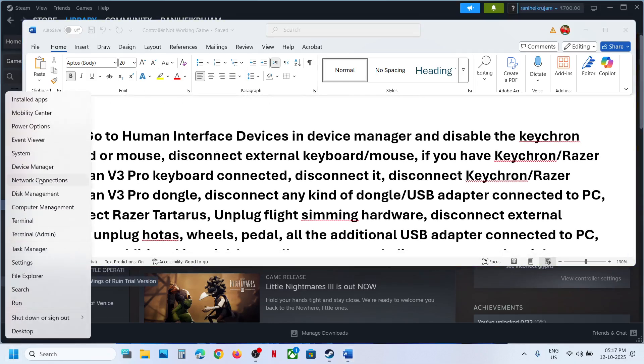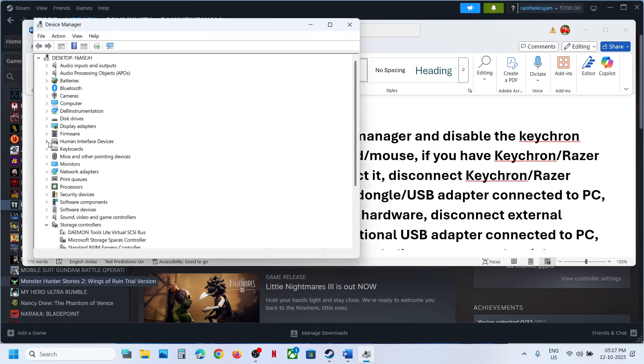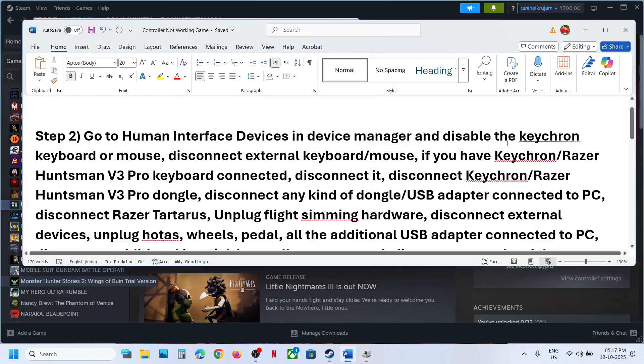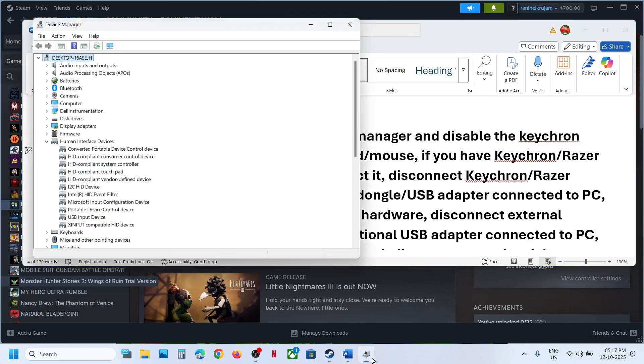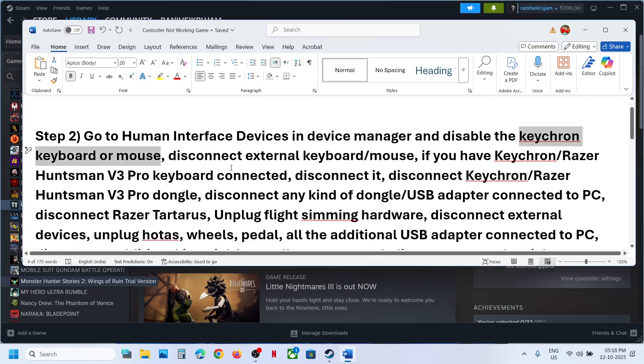If still not working, the next step is to open Device Manager. Right-click the Start menu and go to Device Manager. Expand 'Human Interface Devices'. If you find a Razer Huntsman keyboard or mouse listed here, right-click it and disable it. Once you are done playing the game, you can always re-enable it.